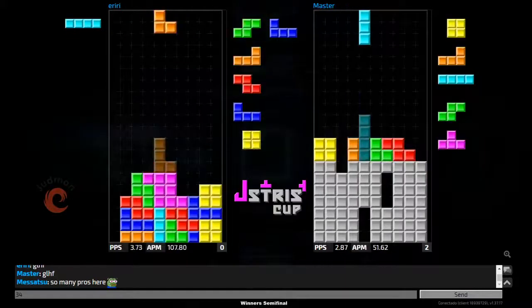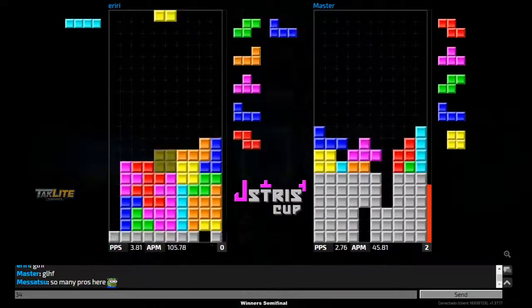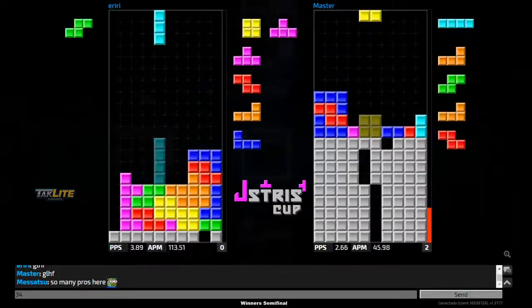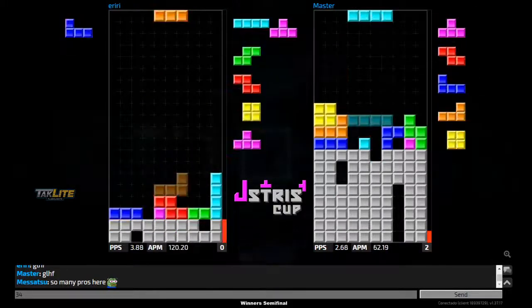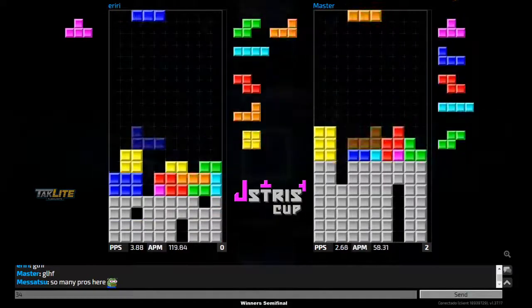Master trying to get that T-piece tucked in — yes, he gets it. Tries to carry on with a combo downstack, not going to cancel out all the lines. He still gets sent up to the top of his board.